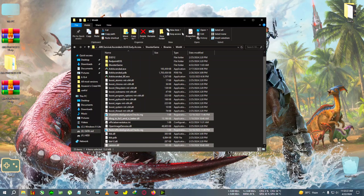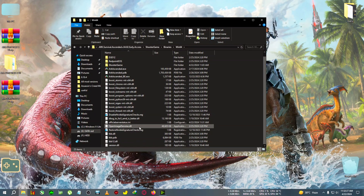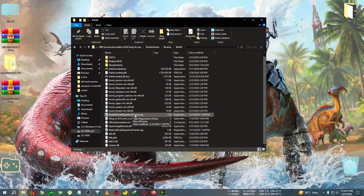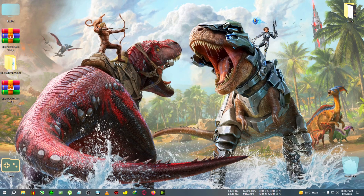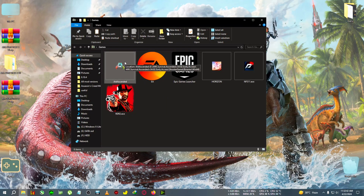If you are a first-time user of this DLSS 3 mod on RTX, you will need to double-click on 'Disable NVIDIA Signature Check.' What it does is add any RTX card to the RTX 4th series category so that frame generation will be activated. Now we're going to run the game.